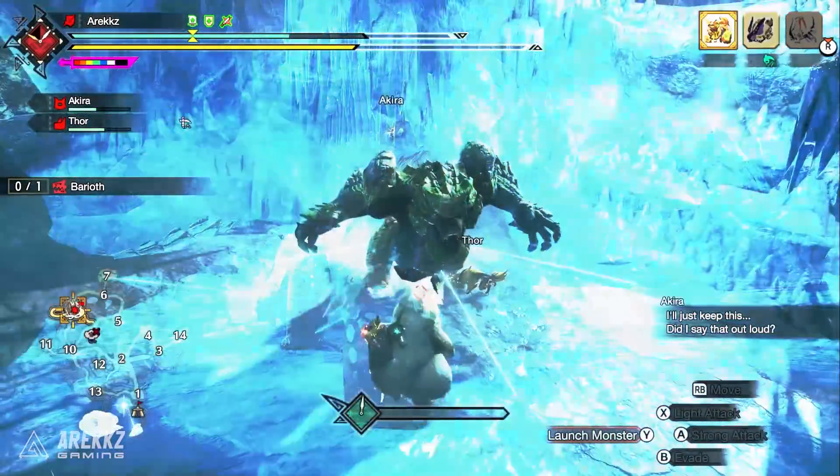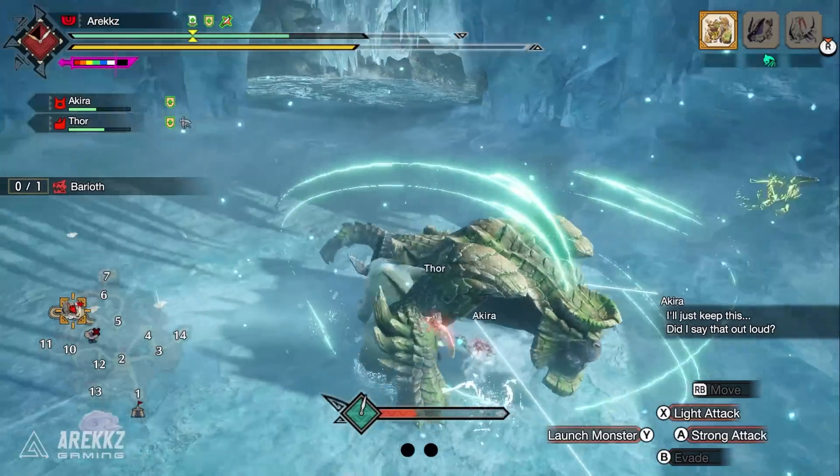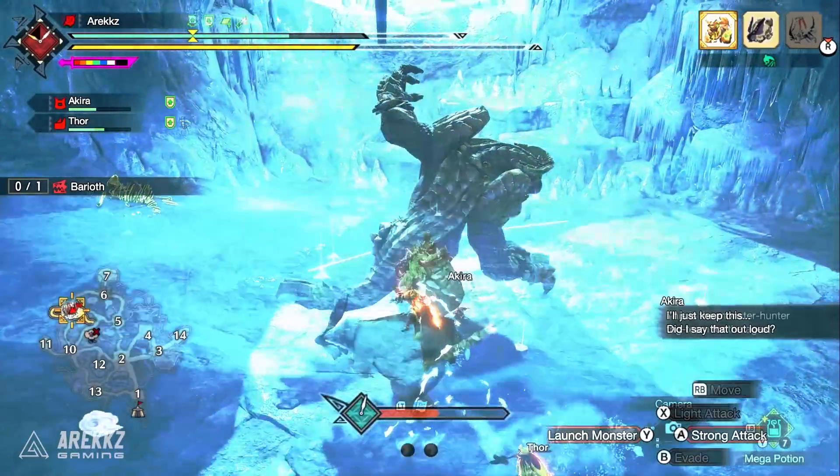You then climb on the other monster and do the same in reverse, getting their materials dropped as well. And if you really want to be extra, you go and do that on the third monster in the map as well, so you get three shinies from every single monster.